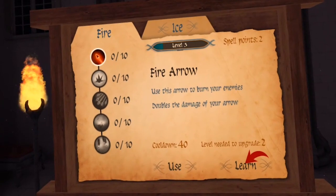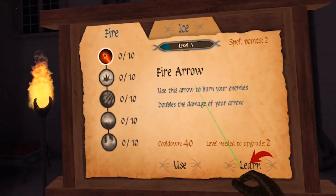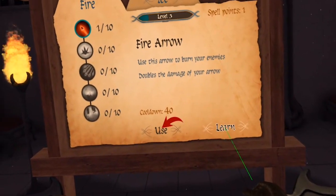As you gain experience, you can spend points to learn magical spells. Your spells are loaded into one of four slots that you can summon while pulling back your arrow.